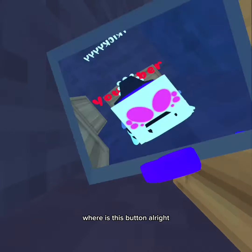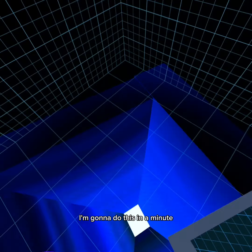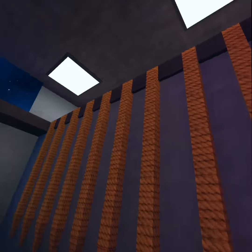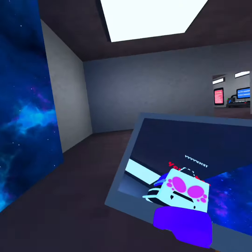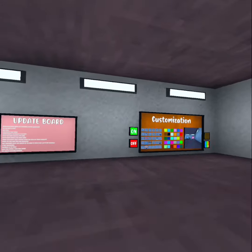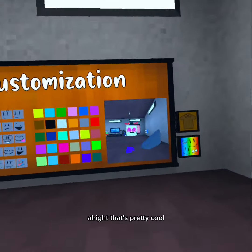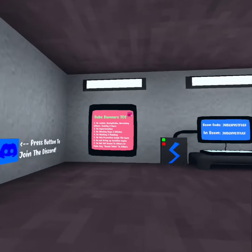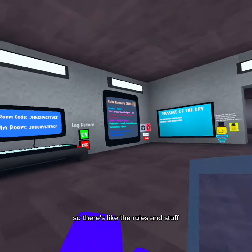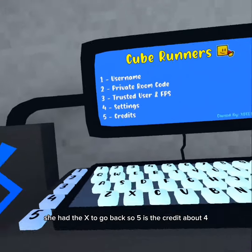Where is this button? All right, I'm not gonna do this right now. Why is this closed off — did I like break it or something? Because now I can't go back there. Oh, you changed that a little bit. All right, that's pretty cool. Nothing in here. There's like the rules and stuff. You hit the X to go back. Five is the credit.